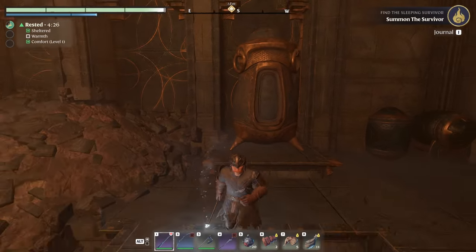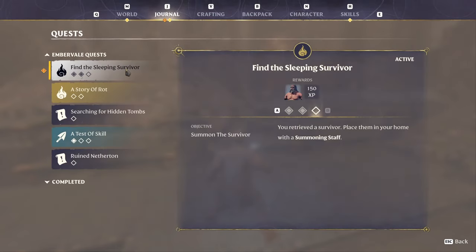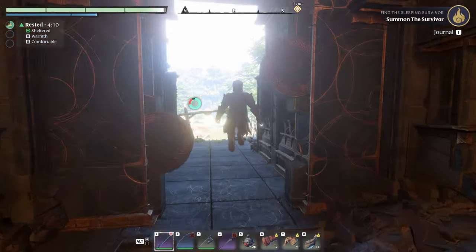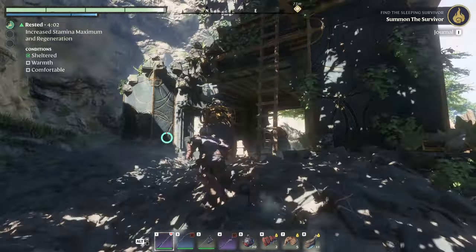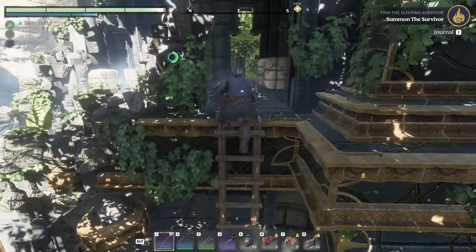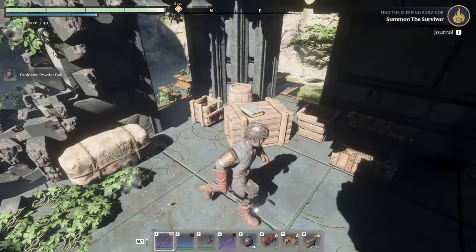Come on blacksmith, what are you doing? I guess it's skipping all the fancies because I already had — I thought I had to do these quests to get these guys back. But I could've potentially just pulled out my summoning staff and placed them next to my flame altar.